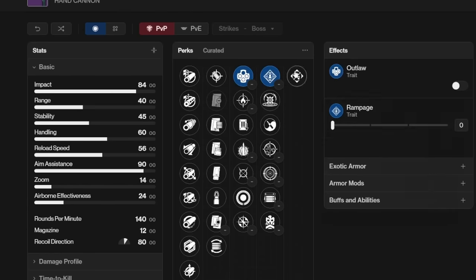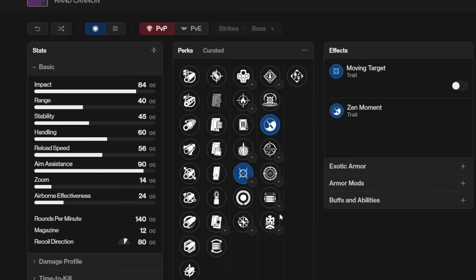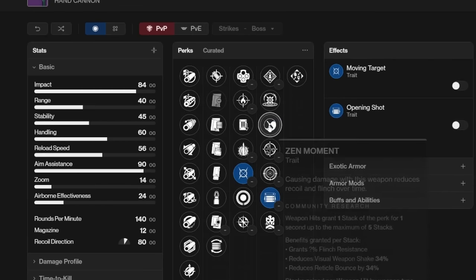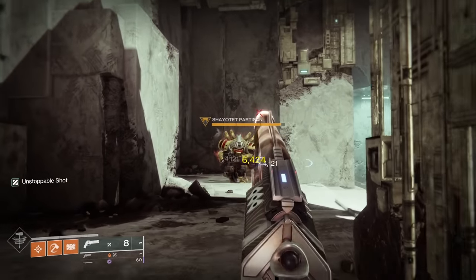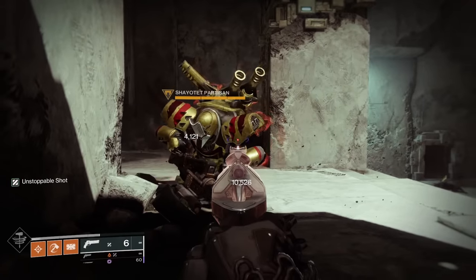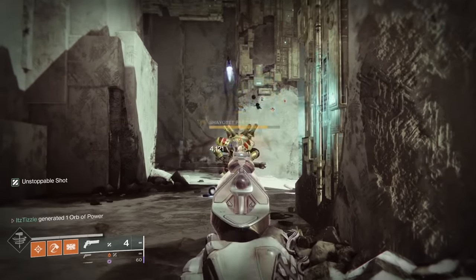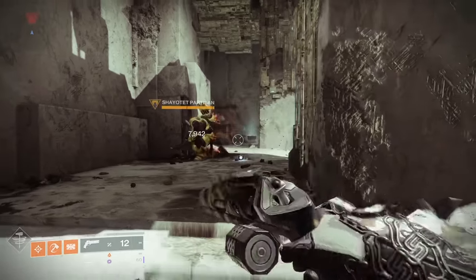So don't go for either of those rolls. Moving Target, Zen Moment, and Opening Shot are PvP traits, so if you want a PvP roll, hunt for those. I'm not sold on Attrition Orbs, though I did get a roll with Attrition Orbs and Kinetic Tremors. I'm not 100% sure if the Kinetic Tremors procs count toward Attrition Orbs, but I do make an orb every 7 shots or so, which is not too bad depending on your build — so we'll chalk this up as a utility roll.